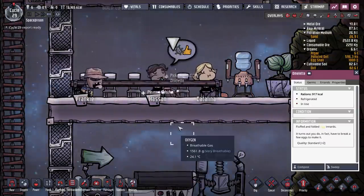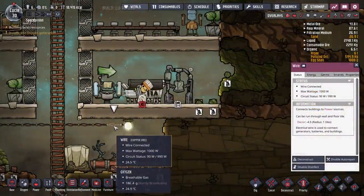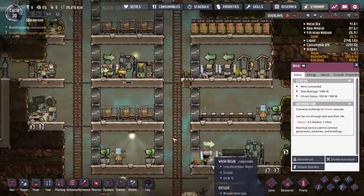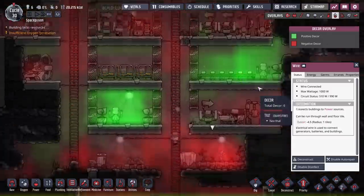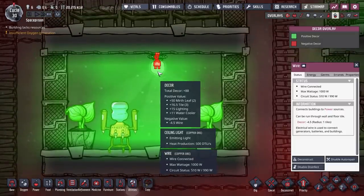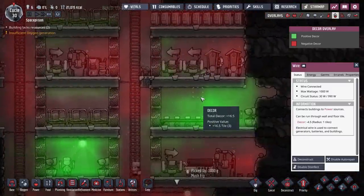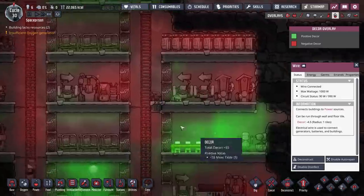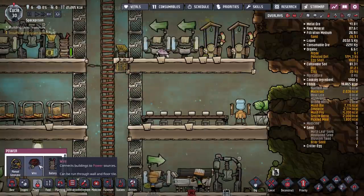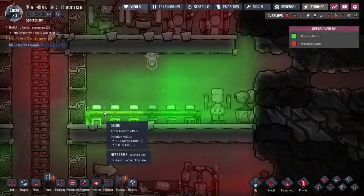Please don't leave that one on the floor. So we're using 980 out of 990 watts — so we're 10 watts away from the maximum capacity of that line, which is fine. I'm just wondering whether — let's have a look at the decor. Positive decor plus 88 from the light, plus 15 from the lighting. I was just wondering whether to pop a light in here where they're eating to really max out the decor in this room. Their stress is pretty low anyway, but why not — make it a nice place to come and eat.